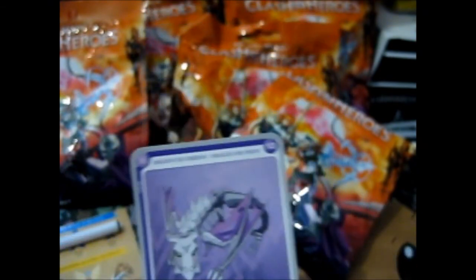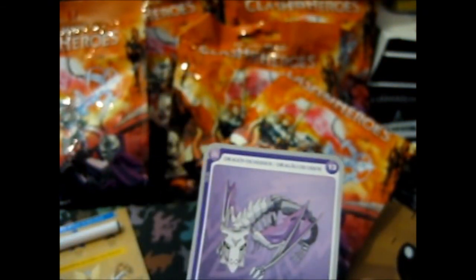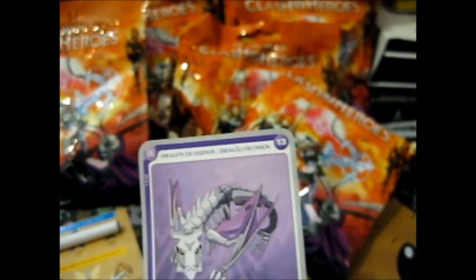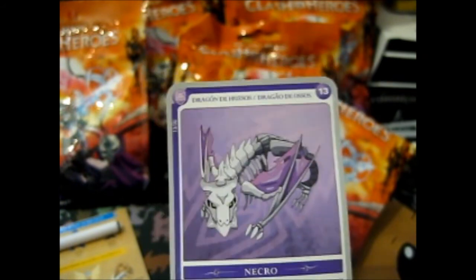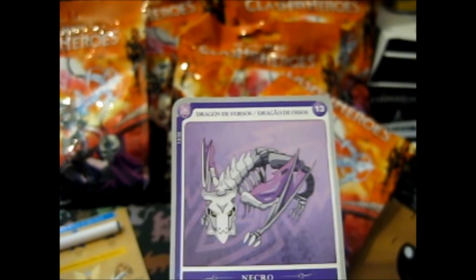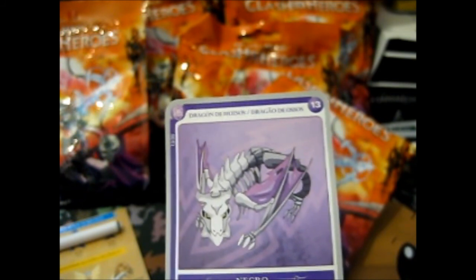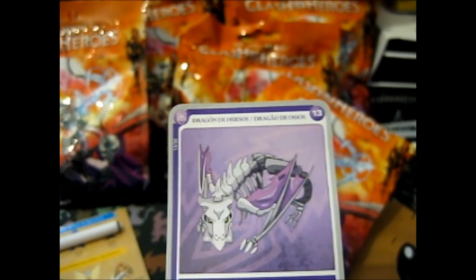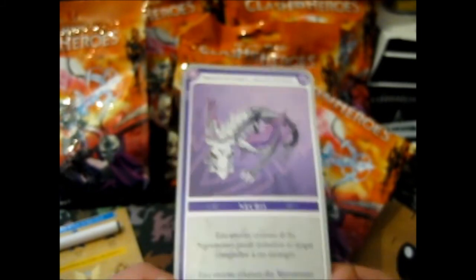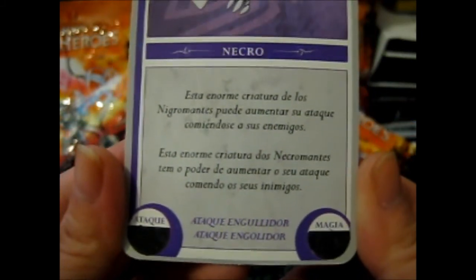This is the card — each card shows what the figure is. This one is from the purple Necro clan or whatever. And this is what this is — Dragon de Hussos. It's got two languages on here. If you want to read it, there you go.